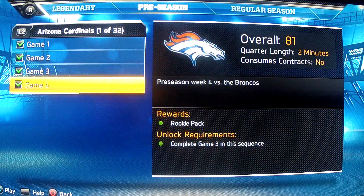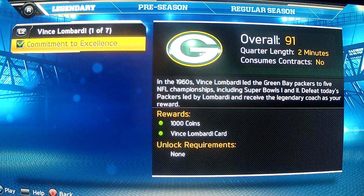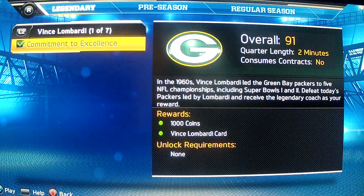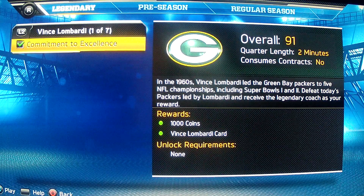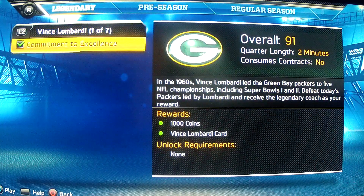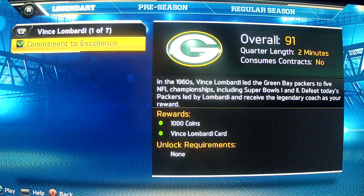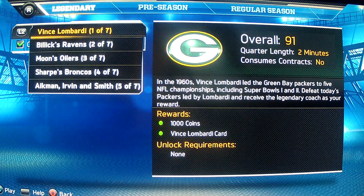What they are is they have legendary, preseason, and regular season challenges. These legendary ones — as you can see, I've completed a couple already — like this Vince Lombardi one. What would happen is you beat them, and it's only 2-minute quarters. If you beat them, you get 1,000 coins, and you can put that Vince Lombardi card into your collection. You get him back and get an extra 2,000 coins, so technically you get 3,000 coins from just this one match. You can play maybe 3 of these before you play a normal online game against someone else, so that shows you how much quicker these games are.